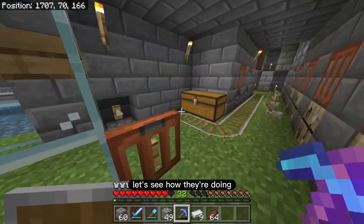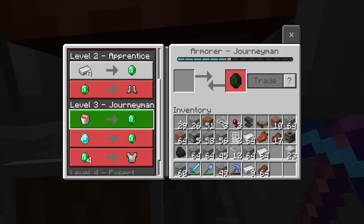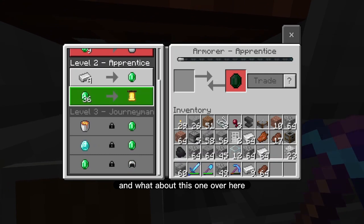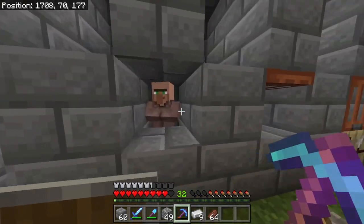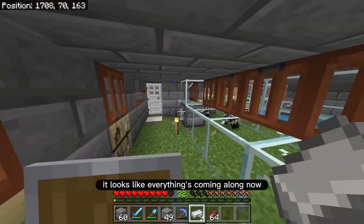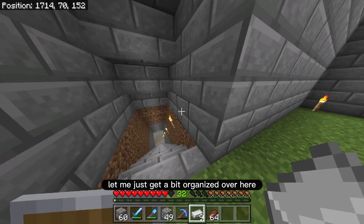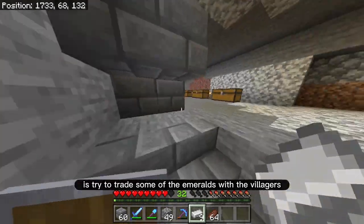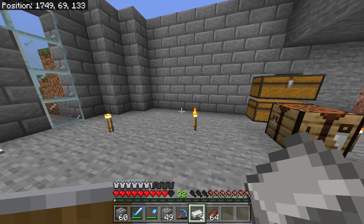Let's go check on the villagers and see how they're doing. Yes, this one opened up his trades! And this one over here — he needs a lot of emeralds. And then we've got two more over here as well. It looks like everything is coming along now. I'm just going to go clean up my inventory a bit and get organized. I think what I'm going to do is try to trade some of the emeralds with the villagers so I can unlock more of their diamond traits.